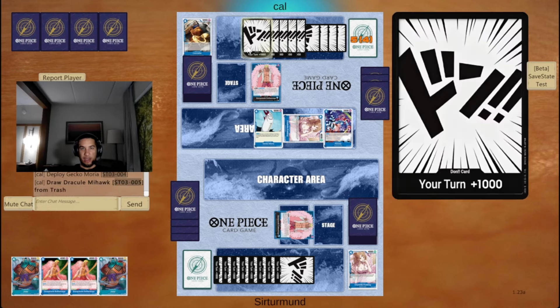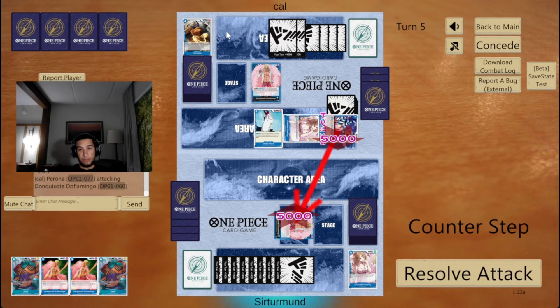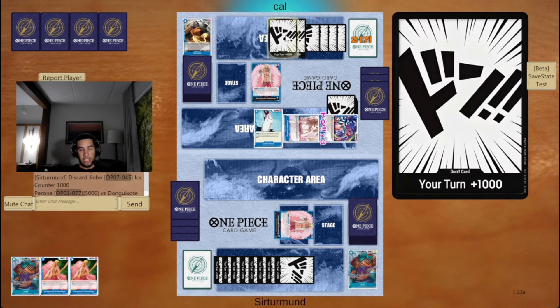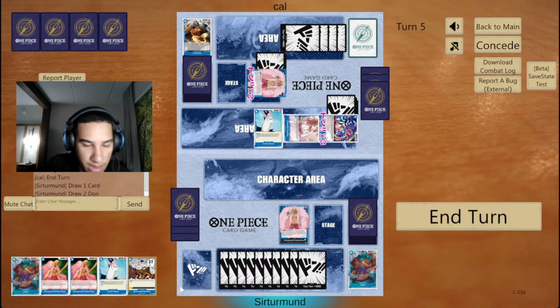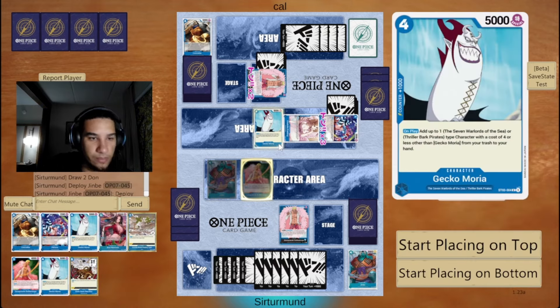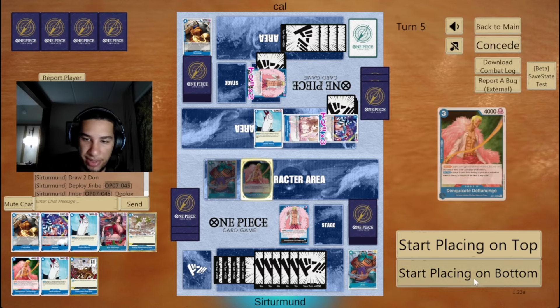You get the Jinbe back? Oh, you're going to get Mihawk? I guess you could play the Mihawk out. You could play that Mihawk out and just chill. I'm going to take the 7 — that's why I didn't want to take that 5. Yeah, let's go here. I think I placed everything in the bottom here.